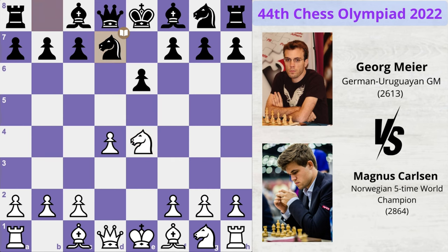Meyer plays knight to d7 and Magnus plays c3, fortifying his centre. Meyer plays knight g to f6, attacking White's knight. Magnus defends it with bishop to d3.